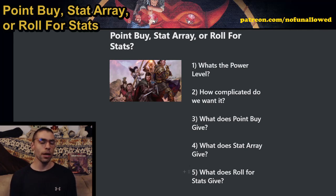So go ahead and tell me: which system have you used the most — point buy, stat array, or rolling for stats? Which of these methods haven't you used? And if you are going to roll for stats, are you going to make people roll down the line in order? Go ahead and tell me, because I would love to hear it. Thank you for watching, thanks for listening, and thank you to my amazing patrons — you guys are absolutely incredible. I cannot wait to see you all in the next one.